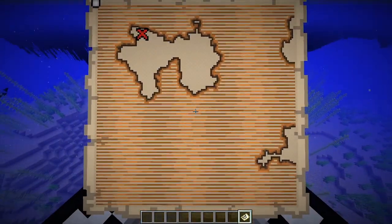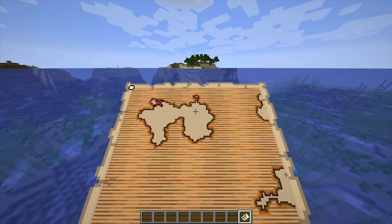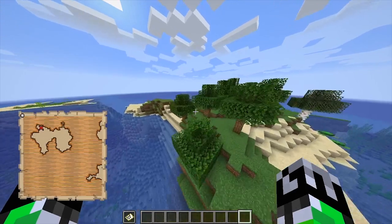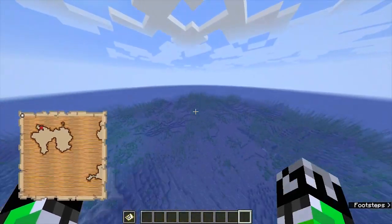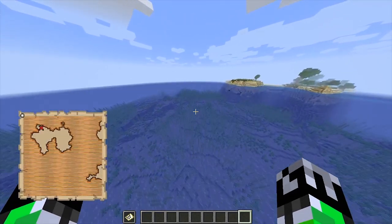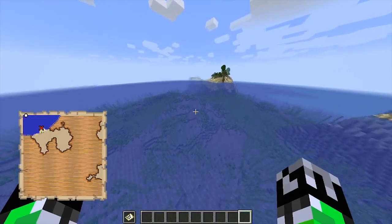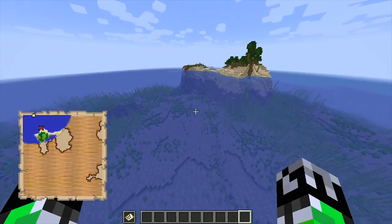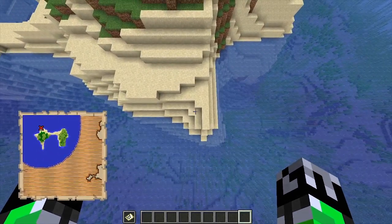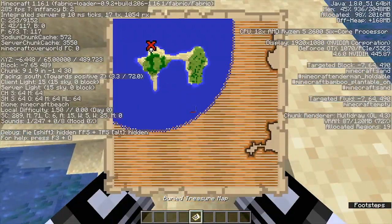I'm going to mark the map and head southeast to find the buried treasure. I already looked at the map - I should do that more often. We're going to fly southeast, and normally you'd just be on a boat. We keep going until the map starts loading in, which means we're close. Going a bit too far east so adjusting more south.